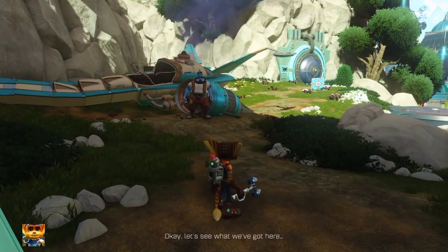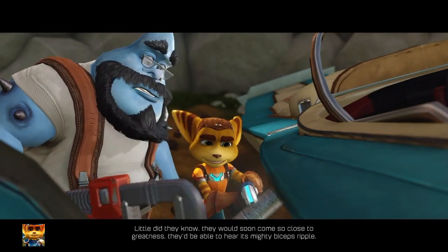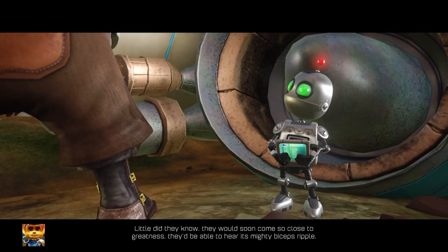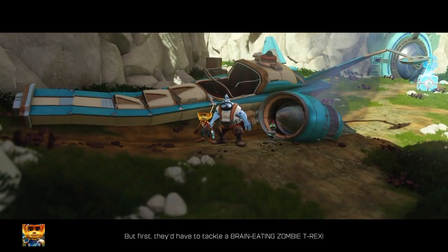Okay, let's see what we got here. So Ratchet and Clank set out to fix their ship with the help of the plumber. Did they know they would soon come so close to greatness they'd be able to hear its mighty biceps ripple? But first they'd have to tackle a brain-eating zombie T-Rex.